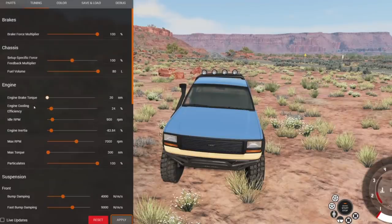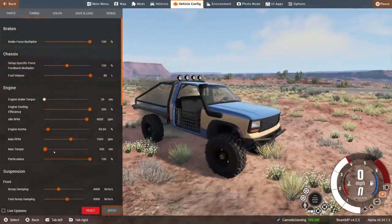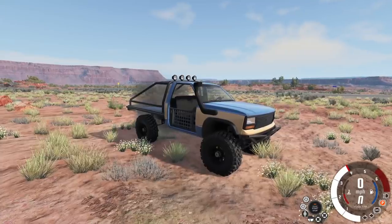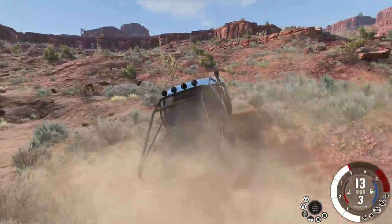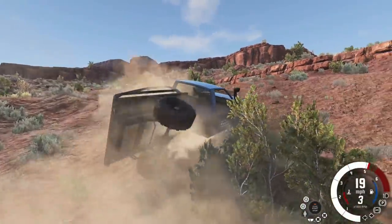A couple more cool things: we can actually adjust the engine cooling efficiency. By default it's at 24%, but we can make it go all the way to 300. You can change the idle RPM - if you wanted to idle like a Formula One car, you can go 4,000, though that's probably not good for the engine. Then you have your max RPM, which you can now kick up to 10,000 on this engine. And then the max torque you can adjust all the way up too. It can handle a lot more, and it gives it a little bit better pickup - though I think it's the gearbox.